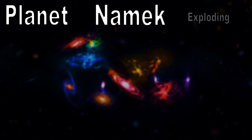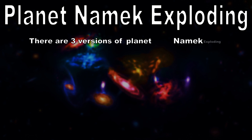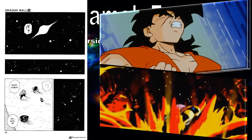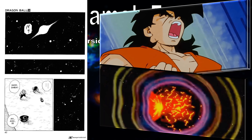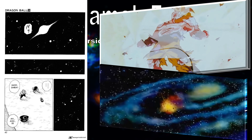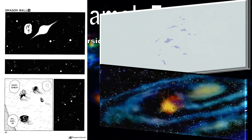Starting off with the planet Namek exploding, there are in fact three different versions of the planet Namek explosion. There is the manga version, there is the anime version, but the anime version happens twice — once when we actually see it on planet Namek, and the second time is Goku's flashback of how he survived the planet Namek explosion. All three versions will be shown right now.